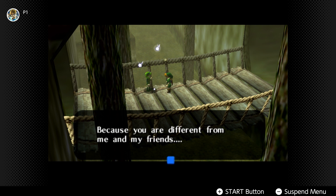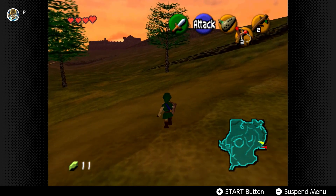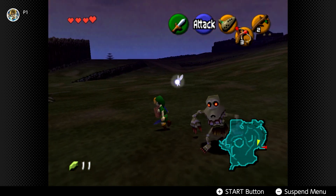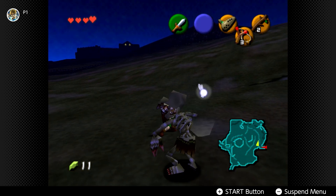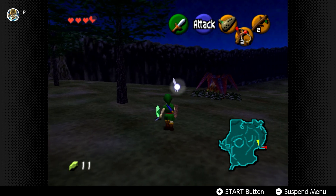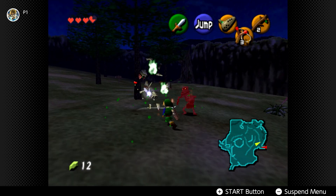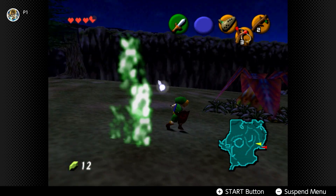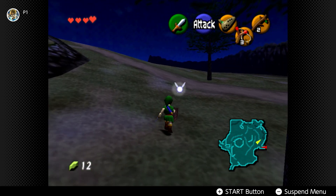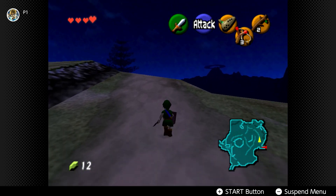We then go out into Hyrule Field and we're introduced to the Day and Night mechanic. At night, the Stalchildren come out and try to attack you. We see Hyrule Castle, and the camera pans over to the castle hinting where we need to go.